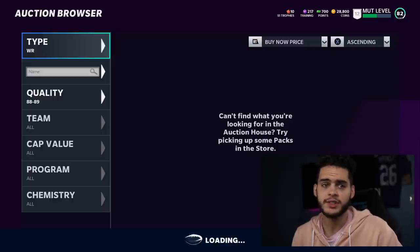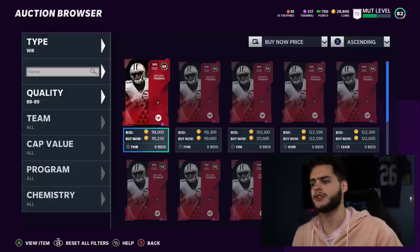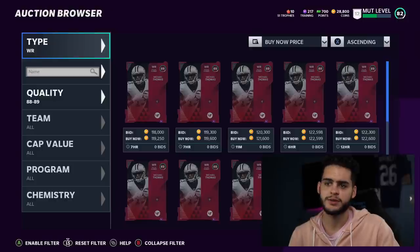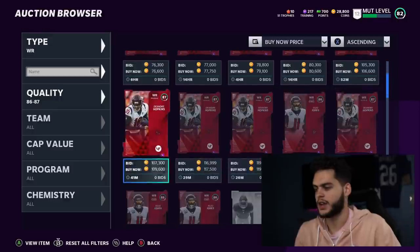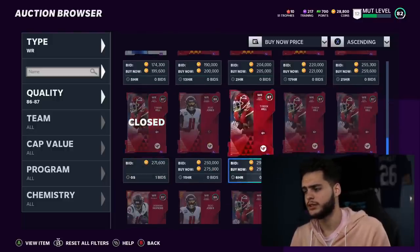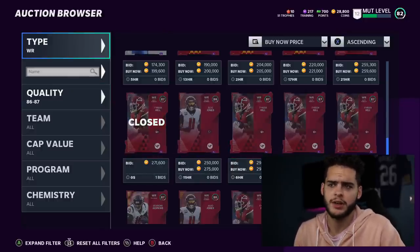Wide receiver gets more interesting. Number one — get your Andre Johnson. Do not waste coins on Michael Thomas; get Andre Johnson up to 89, he's probably the best wide receiver in the game. After that, go get yourself a Tyreek Hill. He's 271k and expensive but worth it — 90 speed. Get Andre Johnson and Tyreek Hill, and your third receiver doesn't really matter right now.